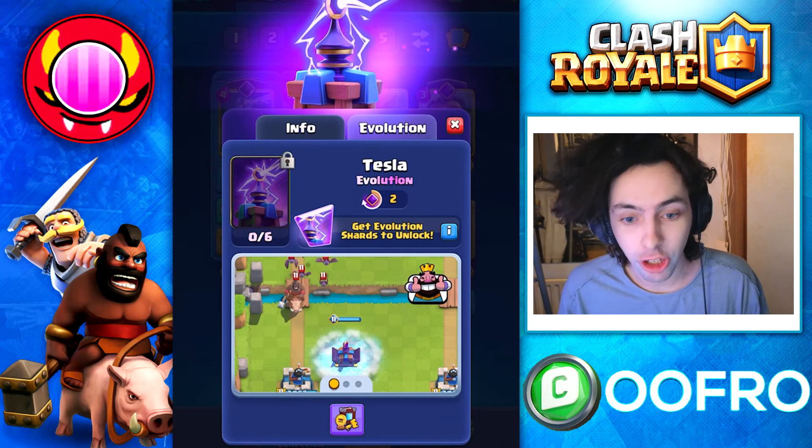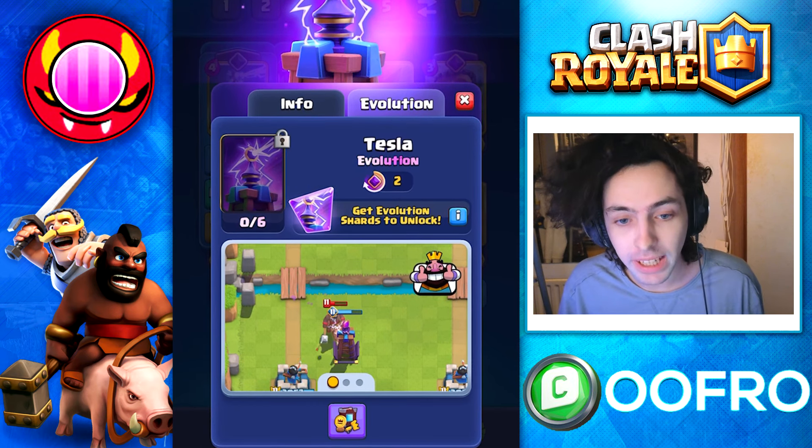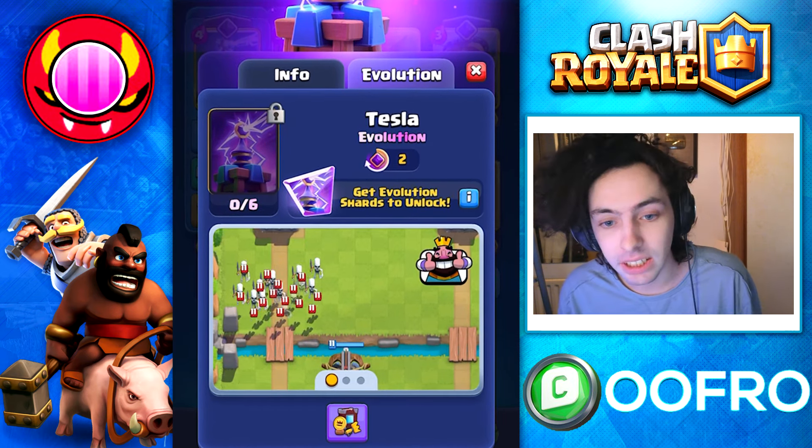The Evolved Tesla is in Clash Royale. Whenever the Evolved Tesla pops up, it does a shockwave effect. This shockwave effect hits ground and air, does area damage, and stuns troops.